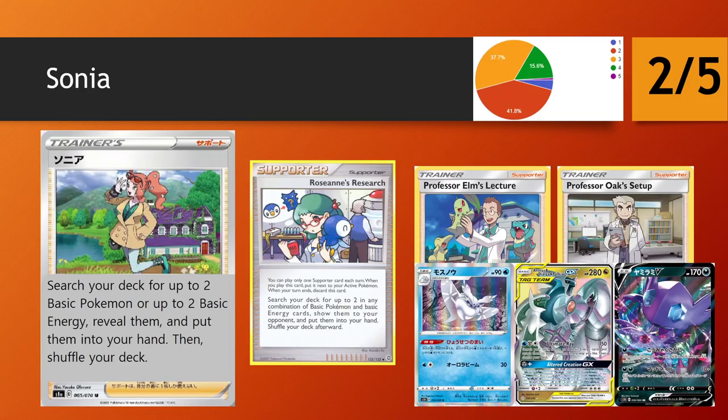We move on to Sonia. This is a spiritual reprint of Roseanne's Research, slightly different. It allows you to search your deck for up to 2 basic Pokemon or up to 2 basic energy, reveal them, and put them into your hand. It's slightly different from Roseanne's because Roseanne's could give you 1 and 1, whereas Sonia only gives you up to 2 of one type. The reason I'm giving it a 2-star is mainly the turn 1 supporter rule changes — the player going first is no longer able to play a supporter under Sword and Shield rules, and that's a really big deal for supporters that simply get you basics and get you set up.